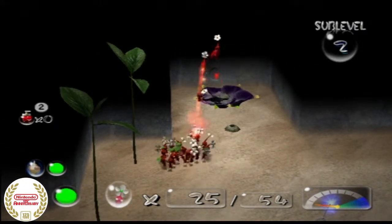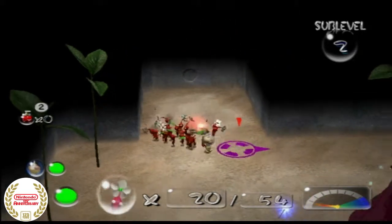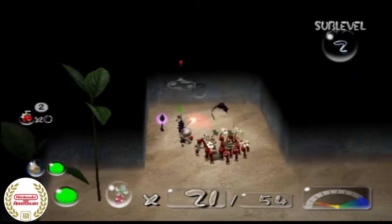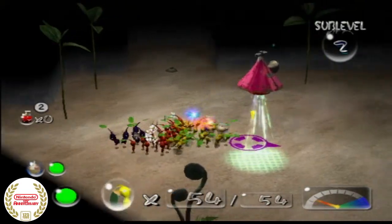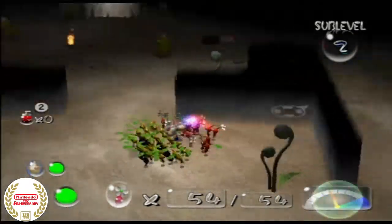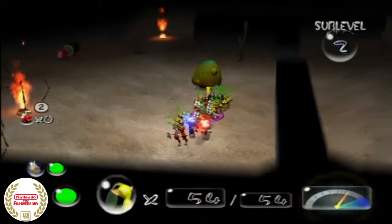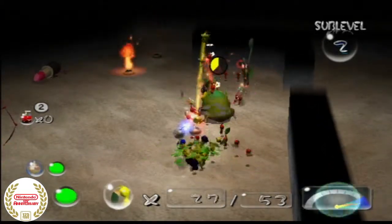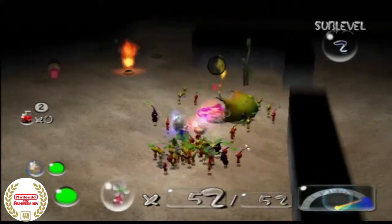We'll go ahead and throw a bunch of Pikmin in and spit out at least five purple Pikmin. So these purple Pikmin are fatties — they are heavier, they carry more, and they weigh more. I think it's five regular Pikmin to one purple Pikmin in terms of weight and carry capacity. They also do more damage if I remember correctly, so that's also a benefit. I don't think I lost any Pikmin doing that.